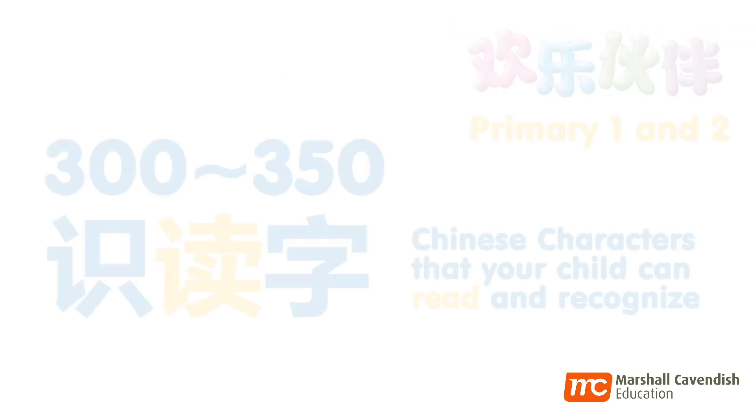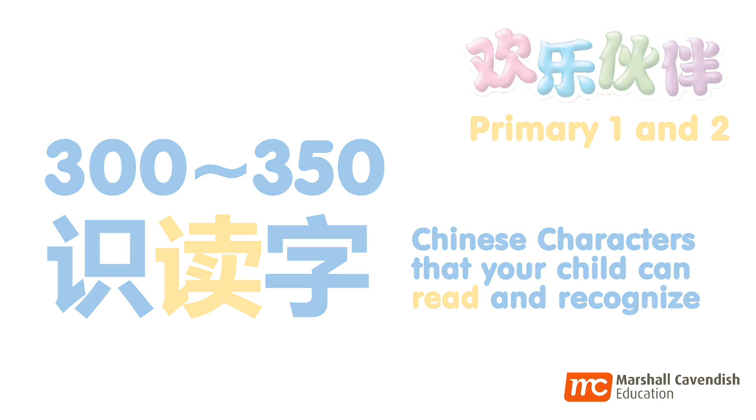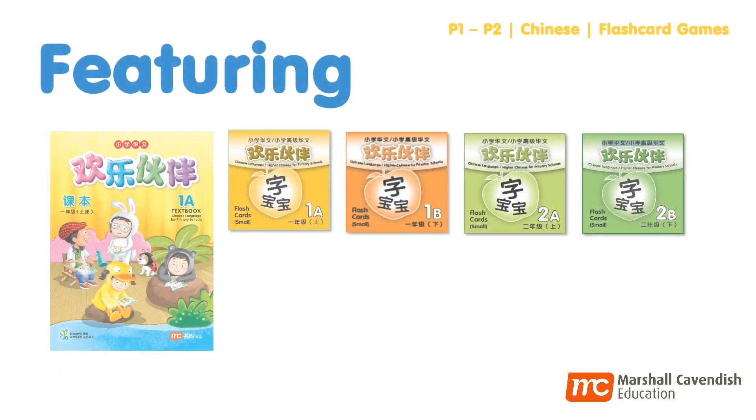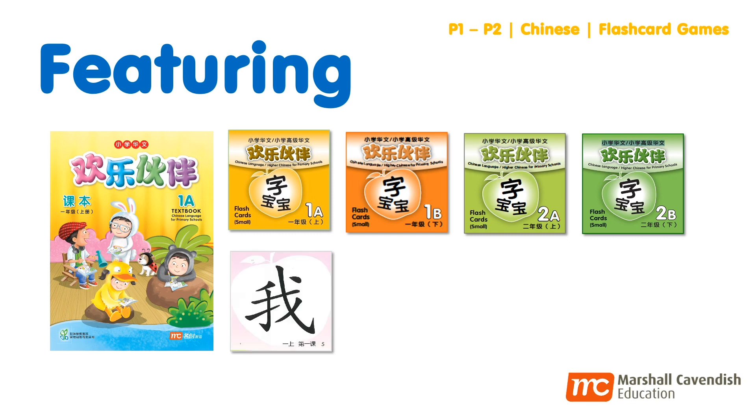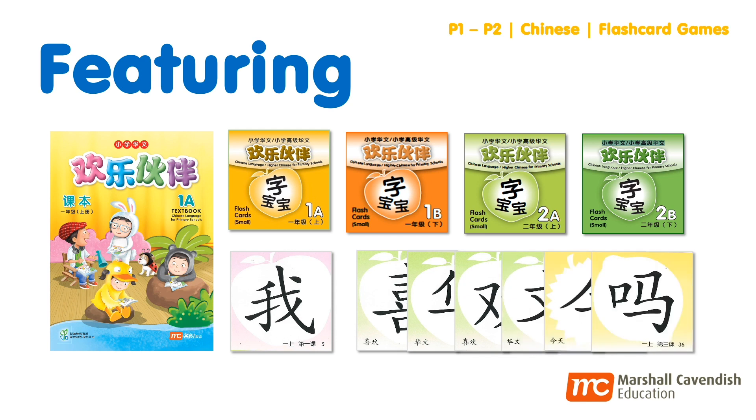On average, your primary one and two child should learn to read about 300 to 250 Chinese characters, also known as shi du zi in Huan Le Huo Ban. Today, I will be using the small flashcards from our primary Chinese series, Huan Le Huo Ban Zi Bao Bao. You can also DIY your own flashcards simply with some pen and paper.